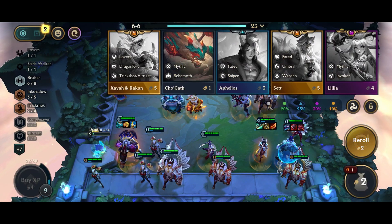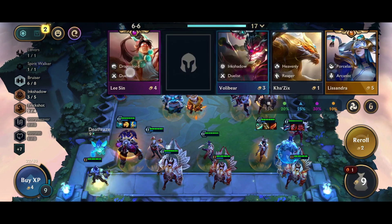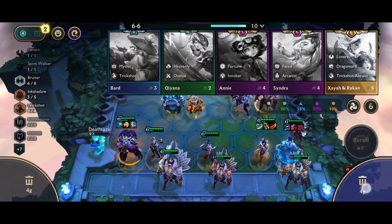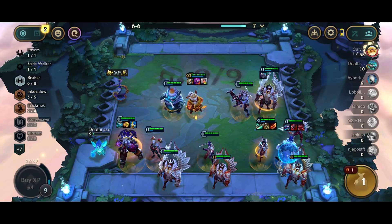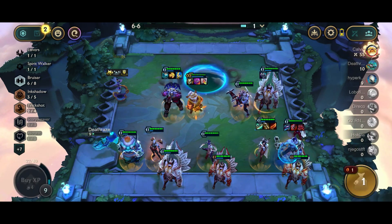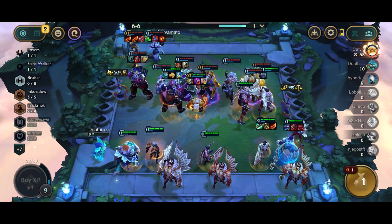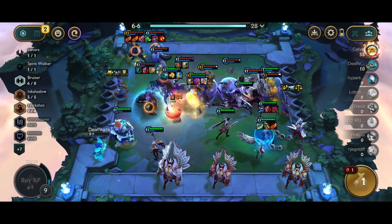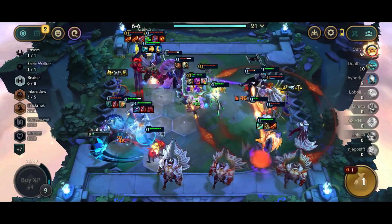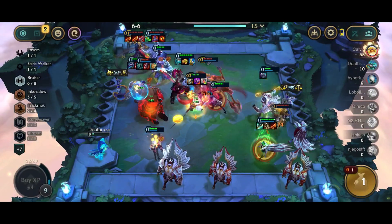I go second place here and win this fight. Me and the other guy will face Calvin. I believe in my last rolldown I sell Kaisa and try to hit Galio — just praying for it. As you can see I didn't get him, so we're both fighting Calvin. Because I have more HP the other guy goes second place here, and I'll be able to kill more units because of Kobuko.